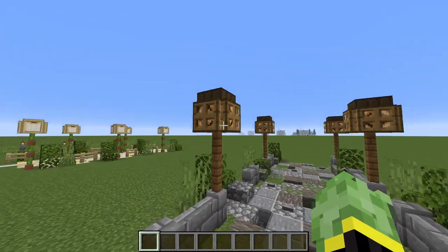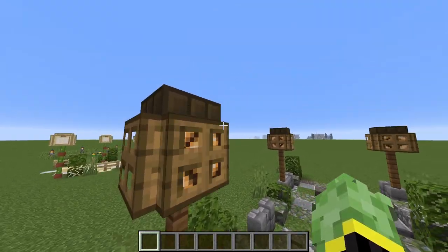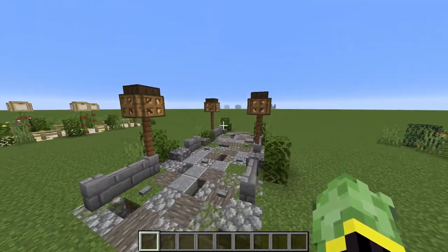Around the outside, the lights are daylight sensors on top of redstone lamps with some trapdoors around them — oak ones I've used for this.